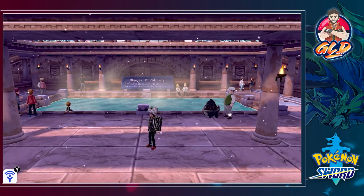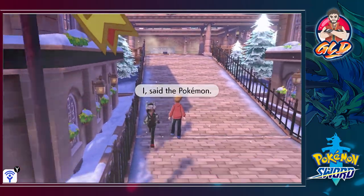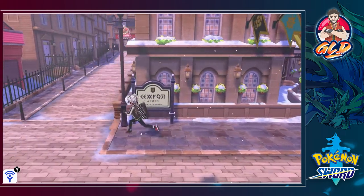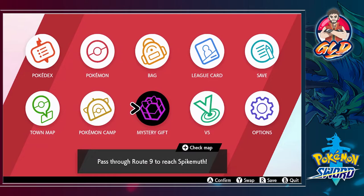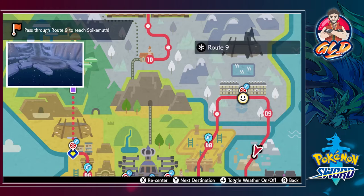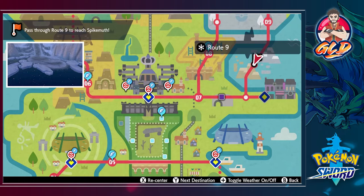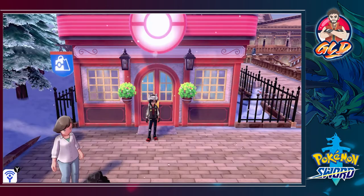So that was that, and I think I'm going to stop it right here. In the next episode, according to the town map, we need to pass through Route 9 to reach Spikemuth. We're going to have to go across a lake or river and reach Spikemuth right there.